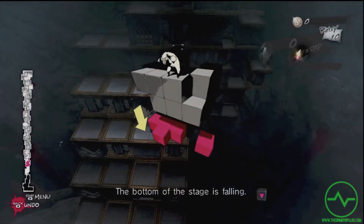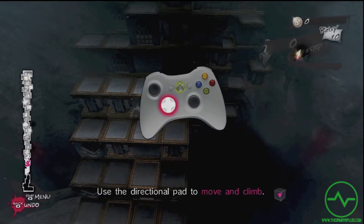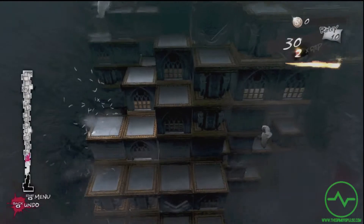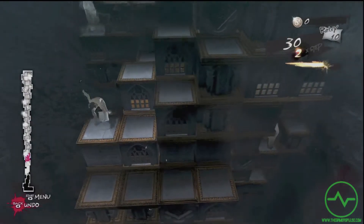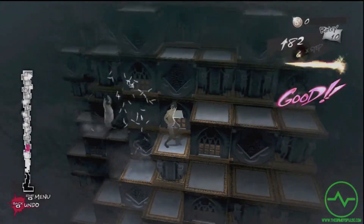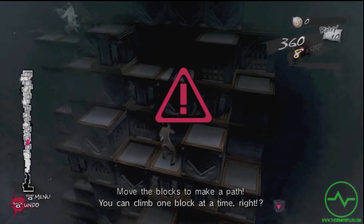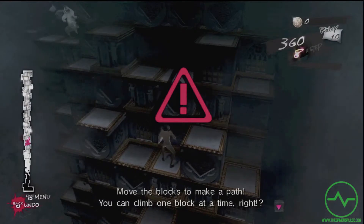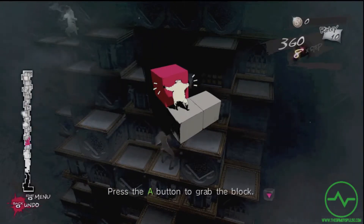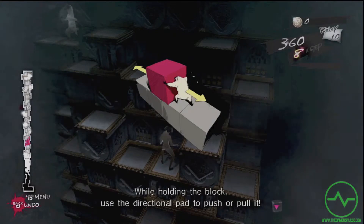The bottom of the stage is falling. Use the directional pad to move and climb. Move the blocks to make a path. You can climb one block at a time. How am I supposed to move these things? Press the A button to grab the block. While holding the block, use the directional pad to push or pull.